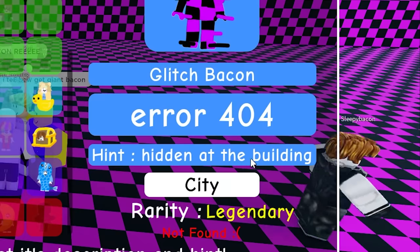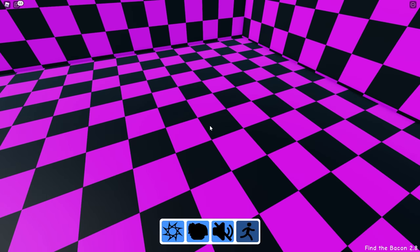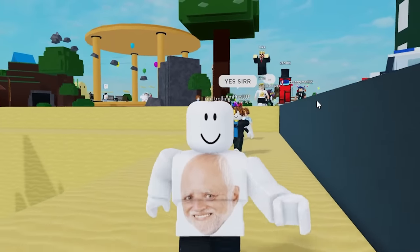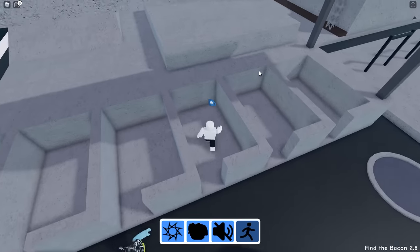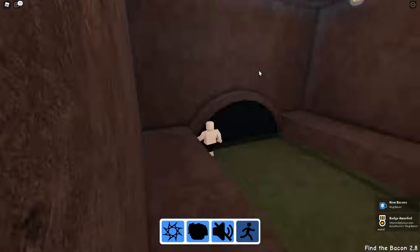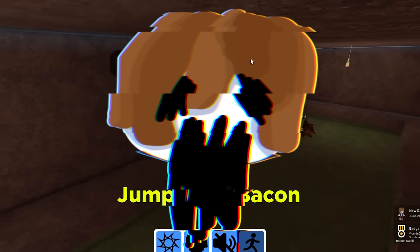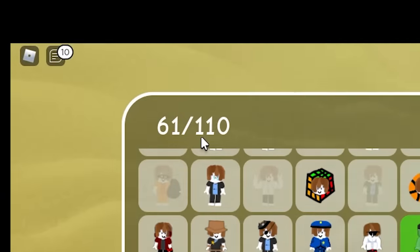This looks like the glitch bacon hidden at the building, but I'm not sure where it is. It's gonna be on one of these tiles somewhere — it's on this one! My eyes hurt so bad. We got a sussy bacon here — the cashier. Something's hiding here — the mug bacon. I just fell in the sewer — it's where I belong. Here's a bacon — the jump scare bacon! Let's reset. We have 61 out of 110 bacon.